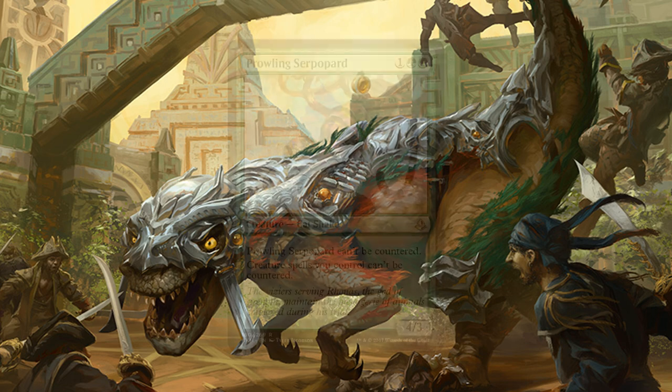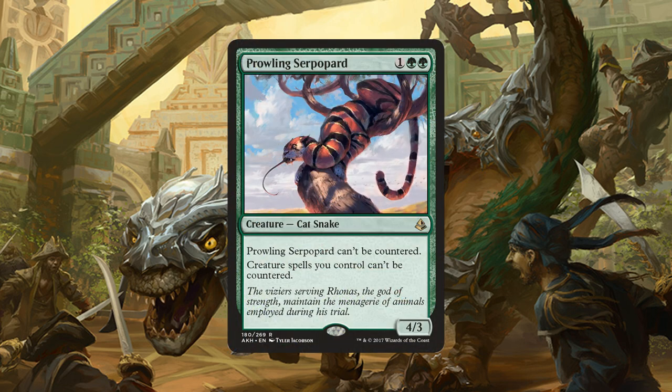And lastly, we have 2 copies of Prowling Serpopard, a 4/3 Cat Snake for 1 generic and 2 green mana. It cannot be countered and creature spells you control can't be countered as well. This is just for going up against those control matches where you can't seem to get anything out onto the battlefield before the Hexproof can actually take effect.